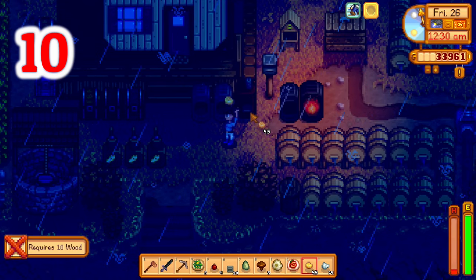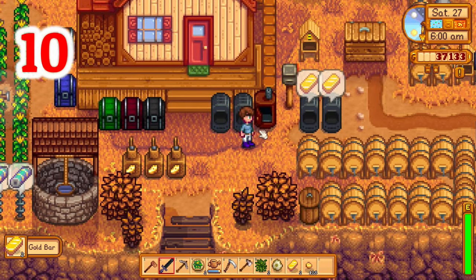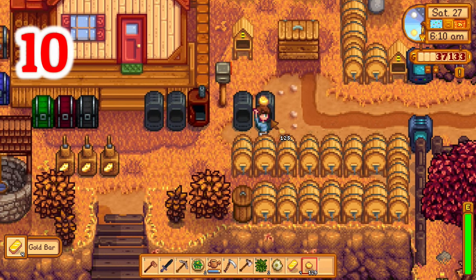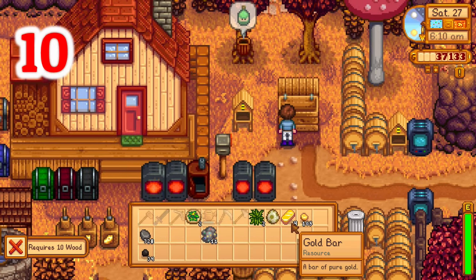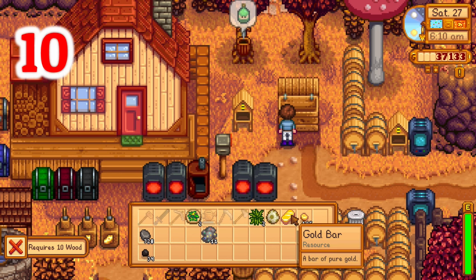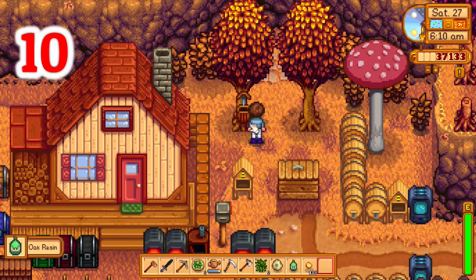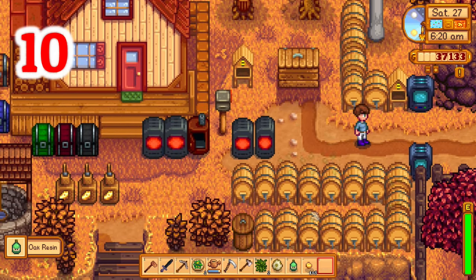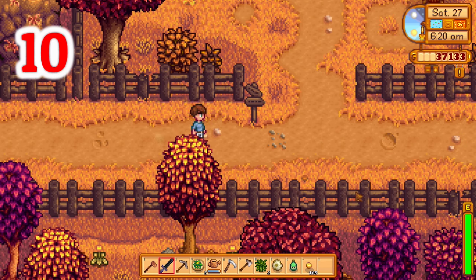Number ten: with any processing machine — kegs, preserve jars, furnaces — it's a good practice to make sure you never go to bed without the machines working, because you actually get extra value from 2am to 6am, which will make your goods be ready almost three hours sooner. So if you have things to process, make sure the last thing you do before you go to bed is throw them in the processing machines.